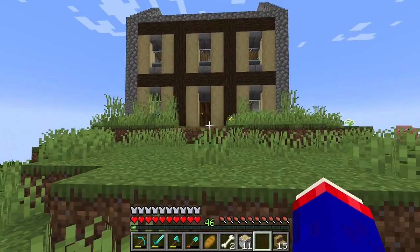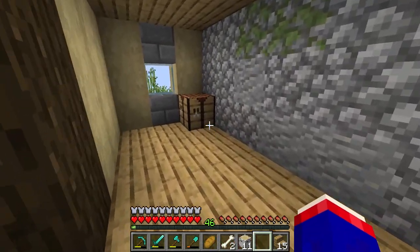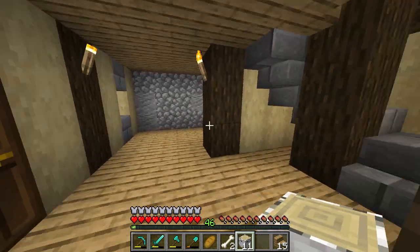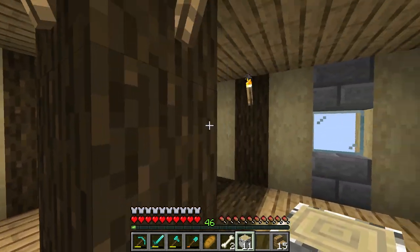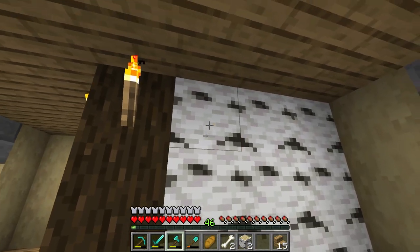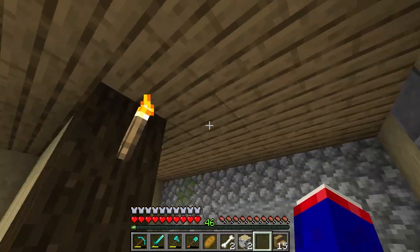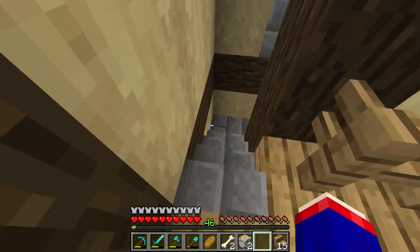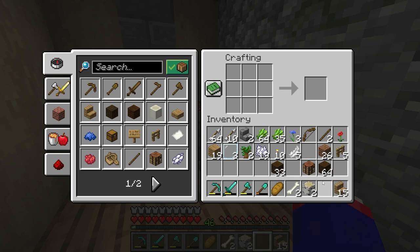Like I said, this house is not going to have any survival things in it in terms of functionality. This is all going to be decorated and just a livable space, because I want my functional things to be downstairs. I've gone ahead and done that, as you can see, and now we have a fixed upstairs area. Let's move to the kitchen.